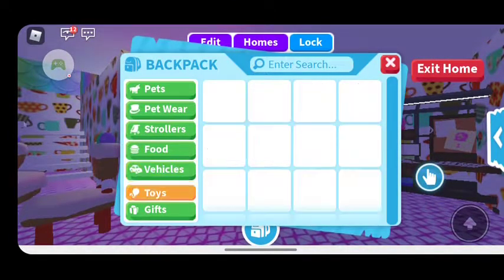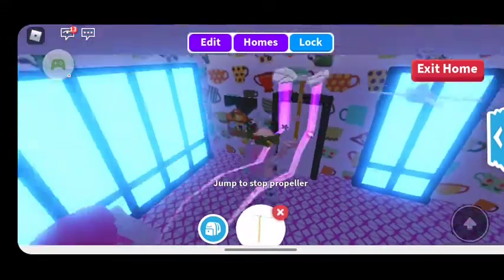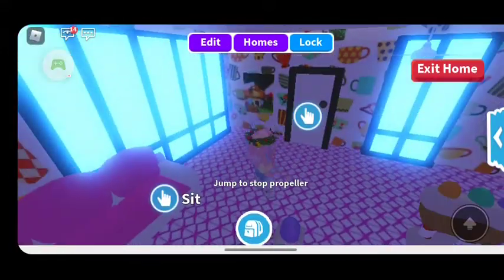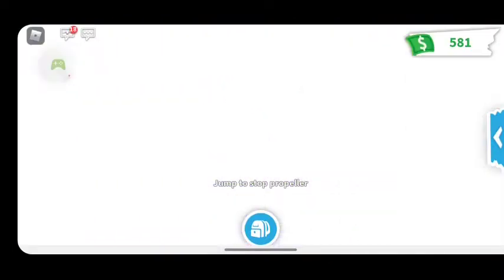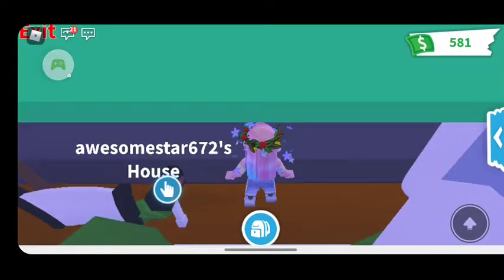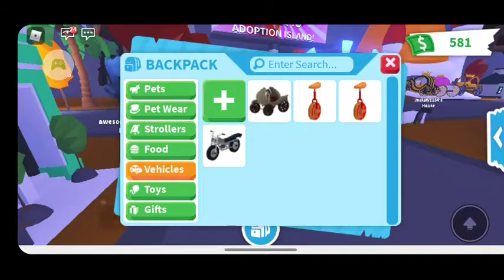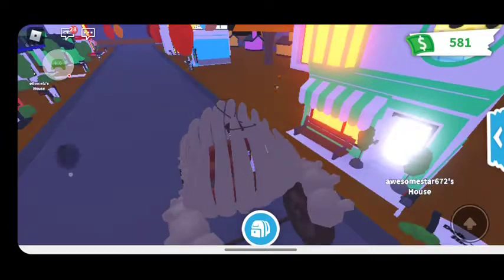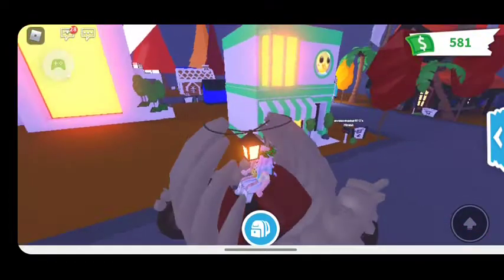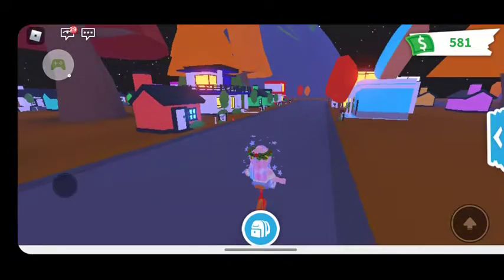Let me go outside to show vehicles. I have 581 dollars! First I have the red carriage — I really love it, it's slow enough for me to drive and it's just really cool. Then I have a pizza unicycle.